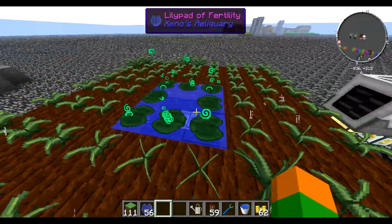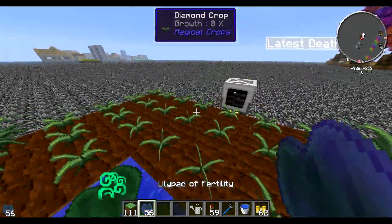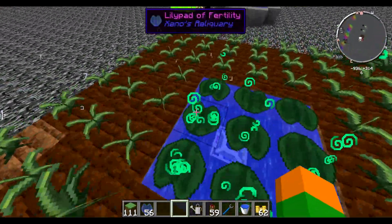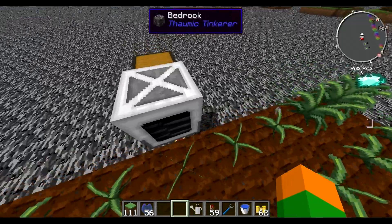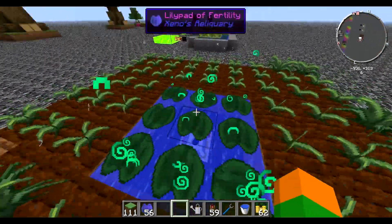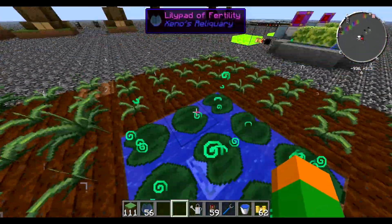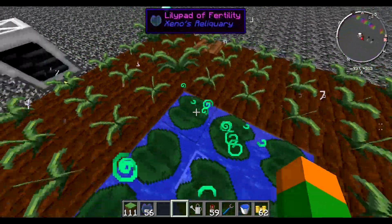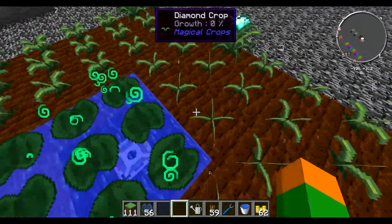Hello everyone, my name is Partys and welcome to another Vita Beast Monster tutorial. This time it's about probably the most efficient thing that you've ever seen in your entire life — and I'm not even kidding. So let's get into it, how it works. We have these lily pads of fertility here, and we all know these increase the speed at which plants grow.